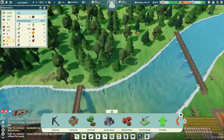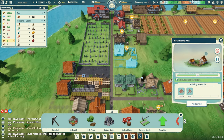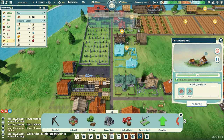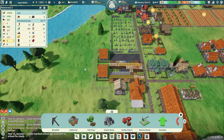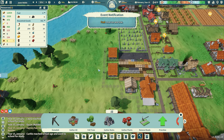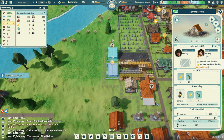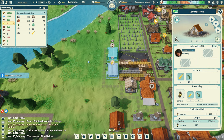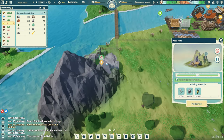We have 8 laborers and immigrants coming in shortly. I want to get another lighting factory to get more lamp oil so we can start building up a surplus — right now we only have 8. Let's get rid of one of those people on lanterns — we don't need two people now that we have a nice little surplus, because this mine is going to eat up lanterns, I already know that.